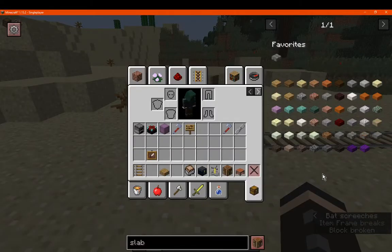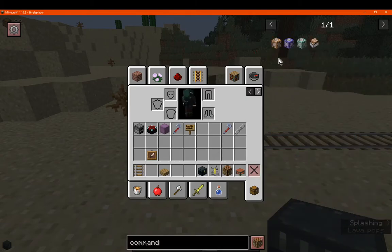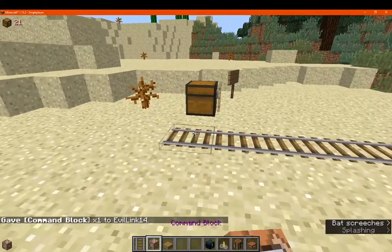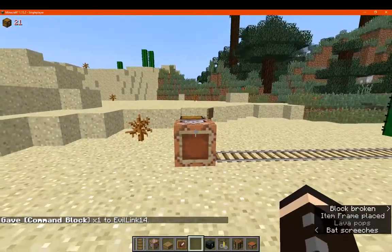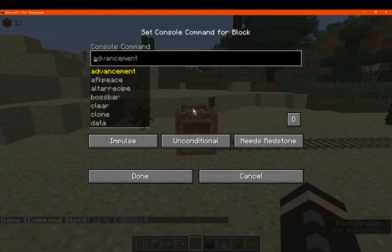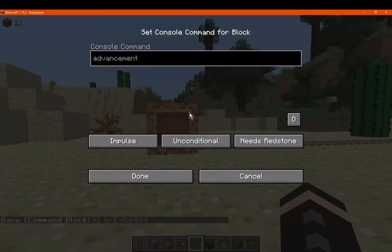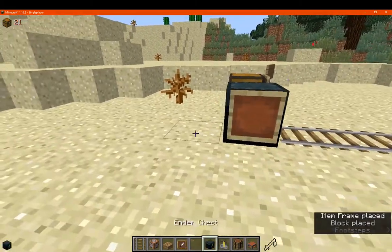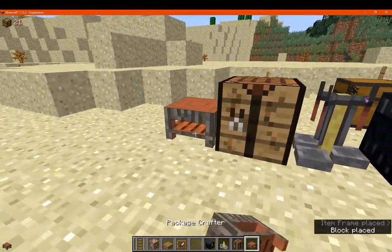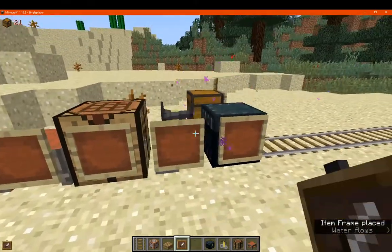Same with the command block — if we did it with an actual command block, similar to the chest, it had an item frame on it just to notify us or let us know what it's for. And we can obviously pass through the command block if we want. We don't have to constantly go to the sides of the block just to access it. So there's that. Ender chest — we can put those on here and access the ender chest.